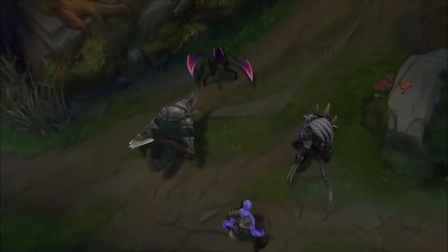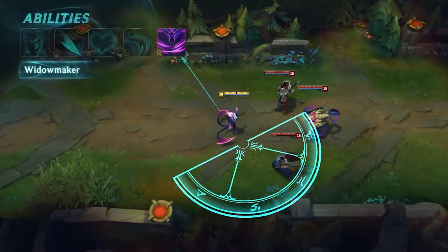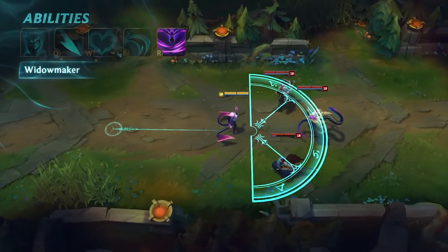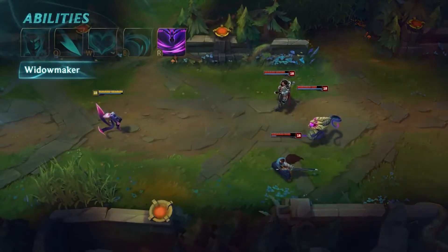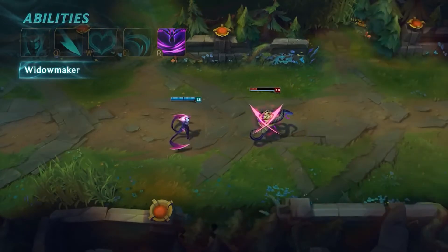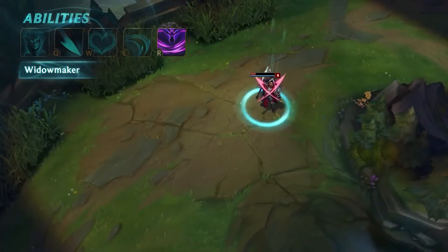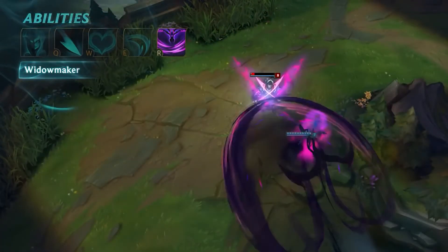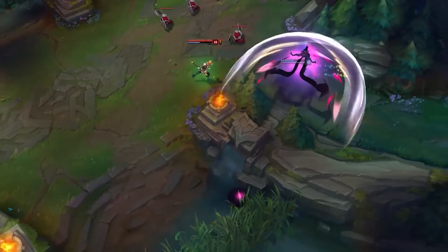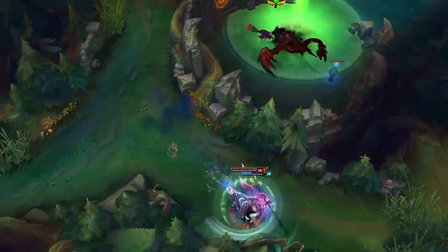And now our ultimate — Last Caress. It is used to reach a single target or a group of targets. There are many ways to use it: you can even use it as a Flash, it is convenient for tower diving, or just as an escape since you can jump over walls. It also helps to steal Baron or Dragon. In general, I usually try to keep it for the right moment. Don't forget that you deal bonus damage when your target is low HP.